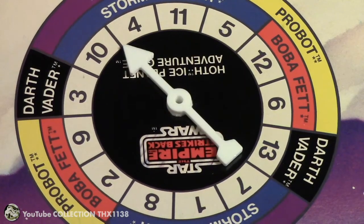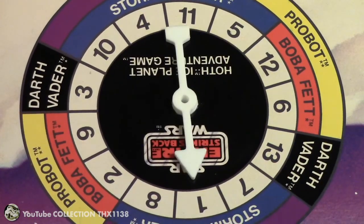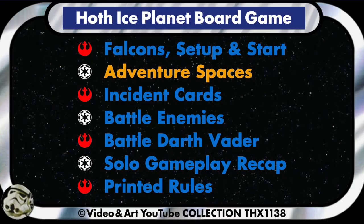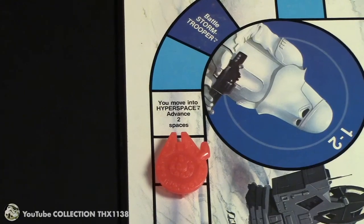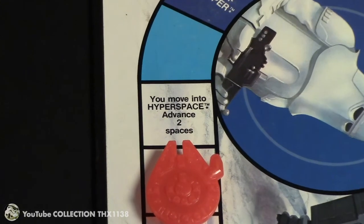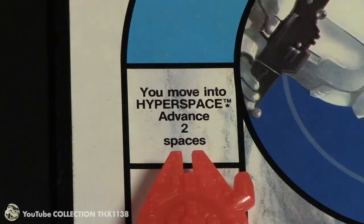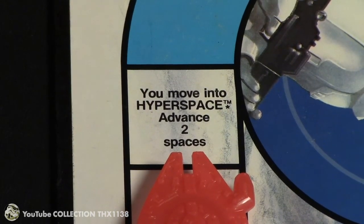So you spin the spinner. If it lands on a line you spin again. You can move from 1 to 13 spaces on the spinner. There are 10 adventure squares on the board with pre-printed instructions you have to follow. This one moves you ahead 2 spaces.